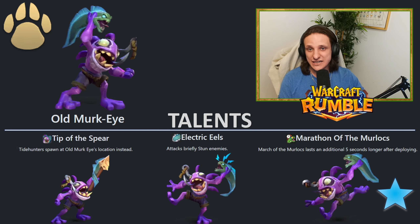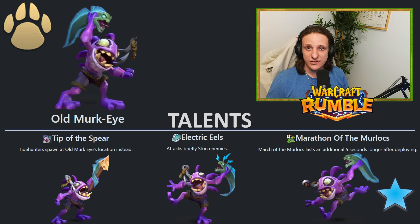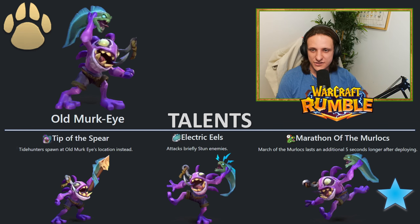So for me, Marathon of the Murlocs is an easy pick. You could also go for Electric Eels if you want. I think Tip of the Spear is quite underwhelming because the best decks using Old Merkai want to do a split push type of deal.